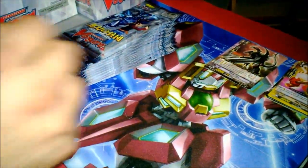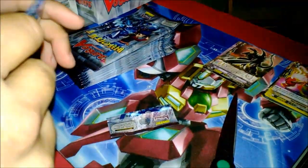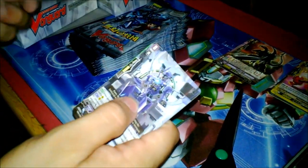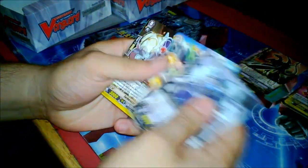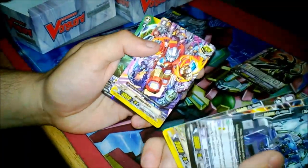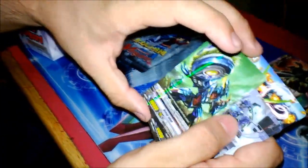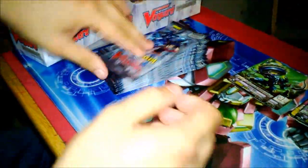Blade Destruction — welcome, come in, say hello my friend. It's a rare. Death Army is the new one that comes in this box. There's a new trigger that comes out in this box only: Minimum Riser. And then Brutal Joker — the grade three of Brutal Jack. Counter blast two gets a plus four. Not bad.